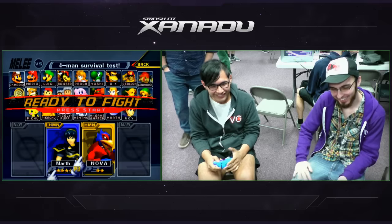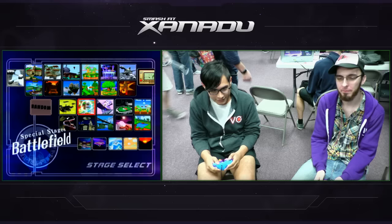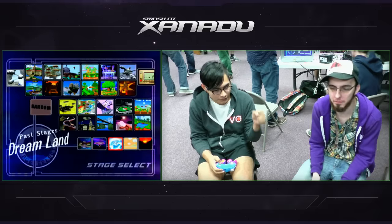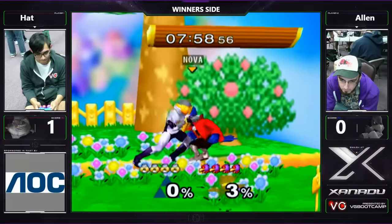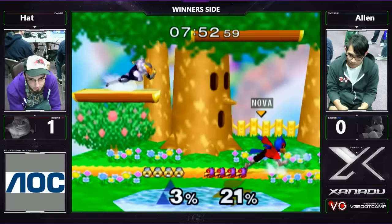We're having a jolly good time, laughing in the face of his brother. Alright, so we're going to see a switch, probably to Captain Falcon. No, he is going to go Sheik, letting him go to Dreamland. Either one was going to be a good counter pick for him. And right off the bat, just jump right into his loving arms. Give your uncle Hat a hug.